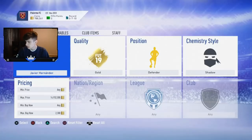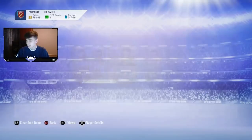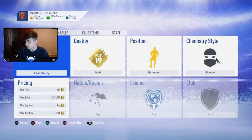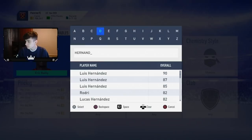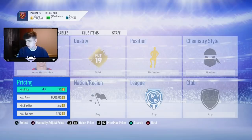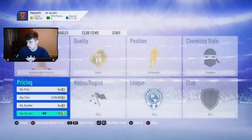We missed Hernandez and Bailey. Checking Colora — he's going for about 2,000 coins, so that's a 1,000 coin profit, easy. You can see that you make about 500 coins per deal on this filter pretty easily.